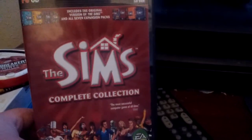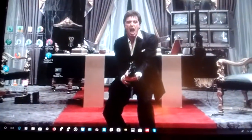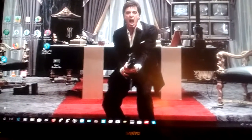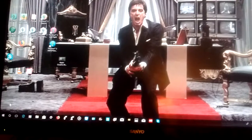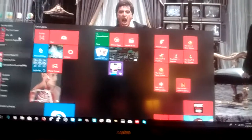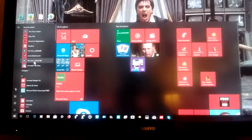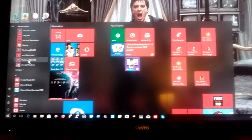It installs pretty good, but the problem is when you go into — I'll show you. Disk 1. This is what happens when you get done installing the Sims 1 Complete Collection on your computer. It loads up. You go down here to expansions and then you click on Sims 1.